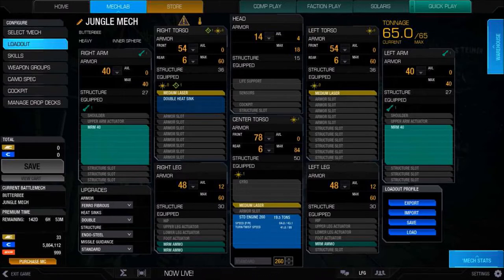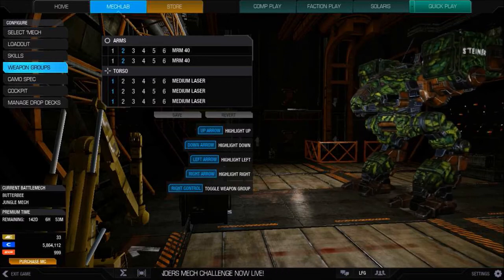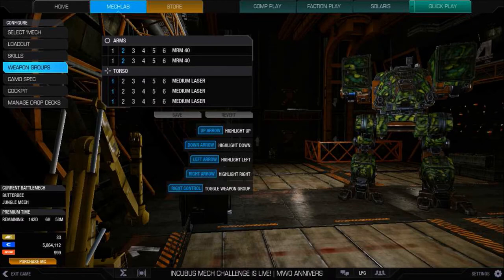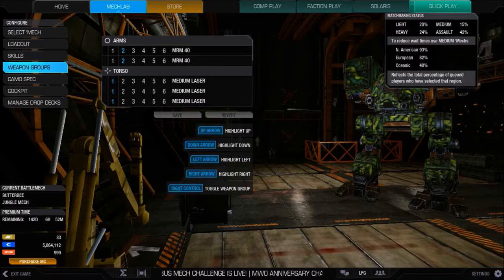We're going to do something I've never done on a Catapult before with those MRM-40s. The Butterbee — no jump jets on this, I took those off, but it does come with jump jets. Another good build, if you're not feeling the MRMs, is SRMs — four SRM-6s with Artemis and some pulse lasers, and you've got a monster. I'm calling this one the Jungle Mech. Let's get into a match — I'll see you on the battlefield.